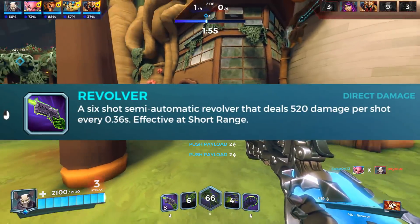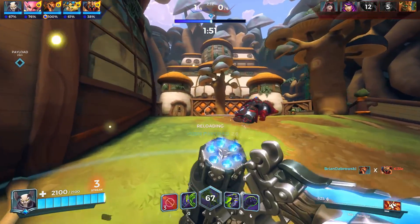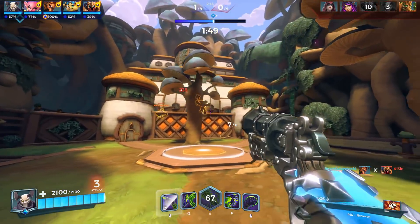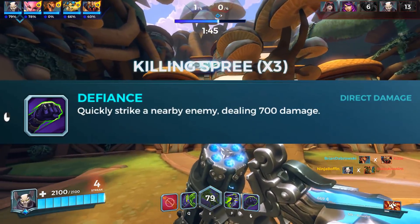His base weapon, a semi-automatic revolver, does 520 damage every 0.36 seconds and has damage falloff. His ult fire is called Defiance, which is essentially a punch that does 700 damage.